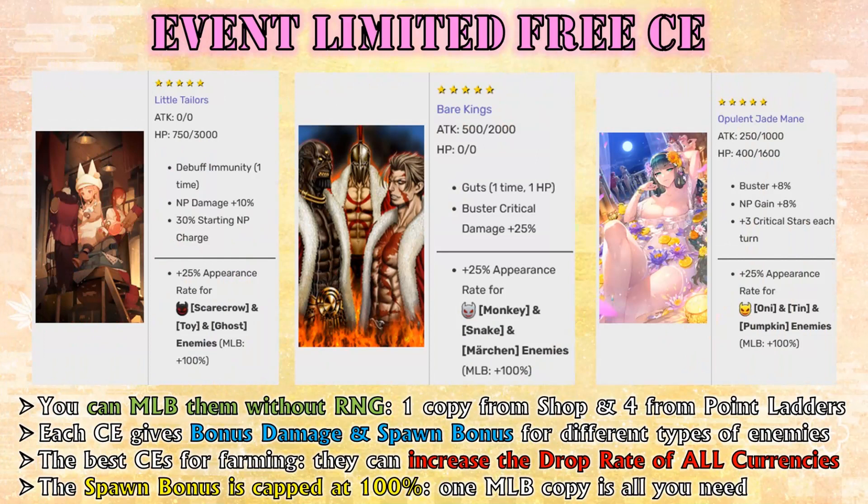Let's move on to the new stuff we can get from this event. When it comes to new CEs, you will get 3 different 5-star CEs — one from the event shop and the other 4 from each different point ladder — so don't worry, if you finish each point ladder you'll be able to max limit break all 3 of them. All 3 will serve as spawn bonus CEs as well as bonus damage CEs. At base, each one increases the appearance rate of specific enemy types by 25% and gives 100% bonus damage to the equipped servant. Max limit breaking them increases the effect to 100% appearance rate and 200% bonus damage.